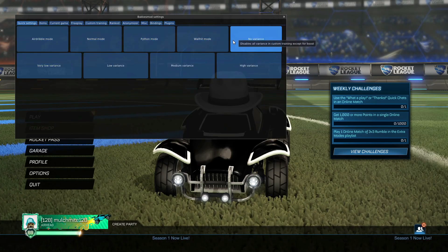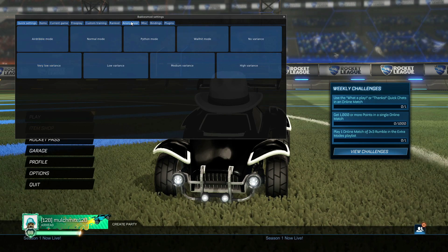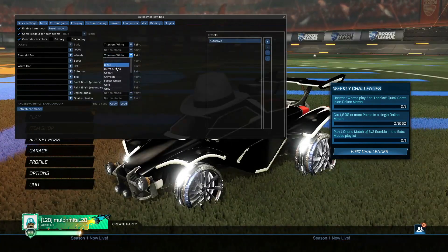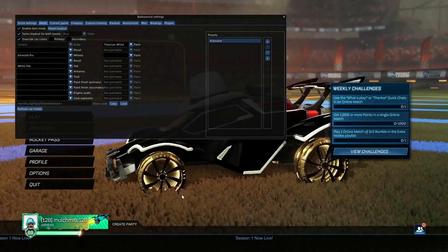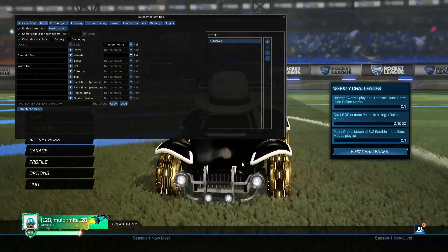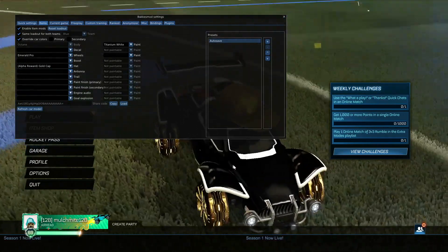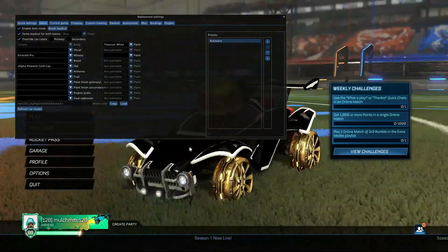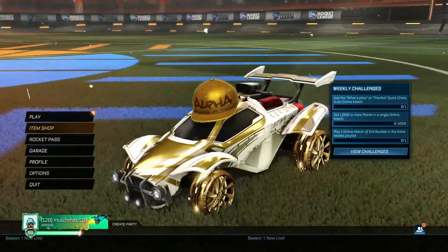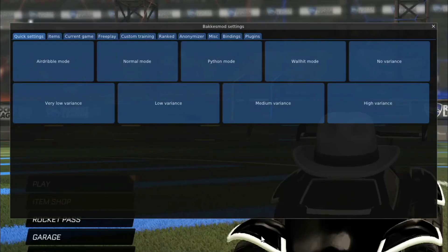I'm going to focus on how to get the free items first, because that's what most people will want to see. Then I'll quickly talk about the other tabs and how to get extra plugins for it. To get any item on your car for free, go over to this Items tab here, and you'll be able to select from the drop-down menus what items you want. You can also have a custom primary and secondary colour, so you could get a fully black or white car if you wanted to. Now, only you will be able to see these items, but you can use this to try out items before you buy them, or just spice up your car a bit with your dream items.